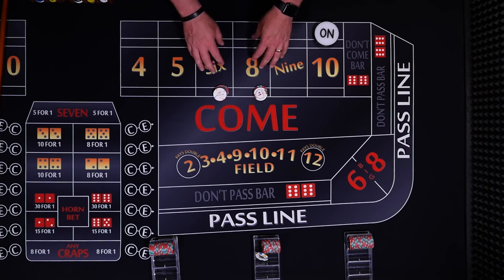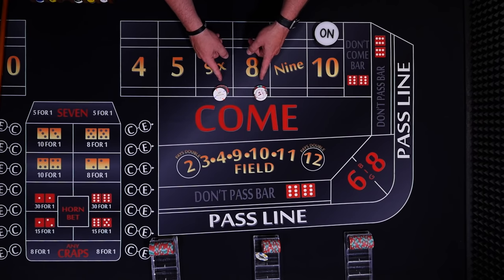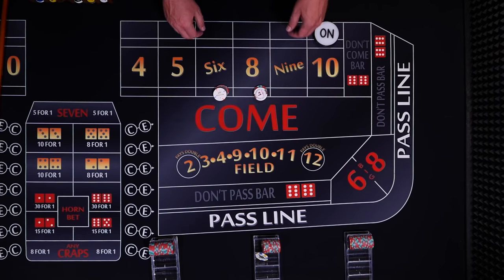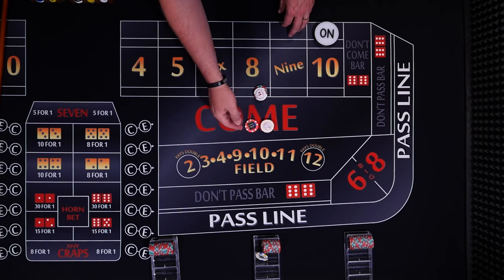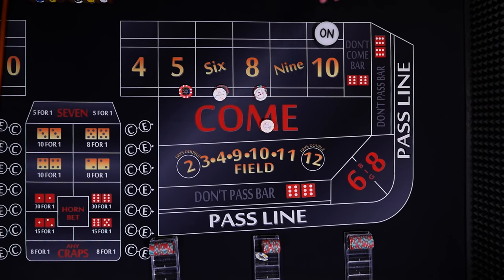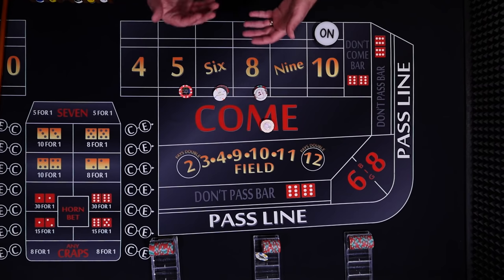Now if you've won a couple times and you'd like to increase your bet, you certainly could. You can take these $12 bets up to $18, or you can grab another number. All the other numbers are just $10 bets. So let's say the 8 won a couple times and we've got some winnings — these will pay $14. You could take that $10 anytime and ask the dealer to place another number. I'd recommend working your way out, so maybe you'd choose the 5. But with only $100, you might just want to stick with the 6 and 8 and see how things go.